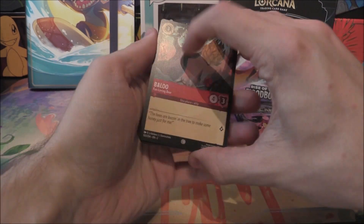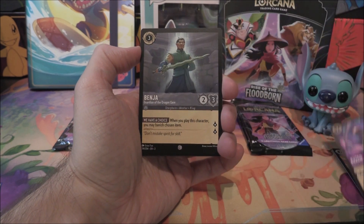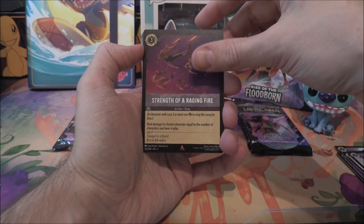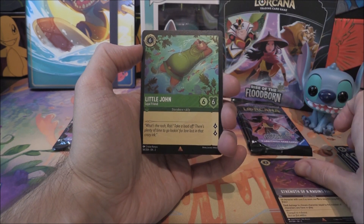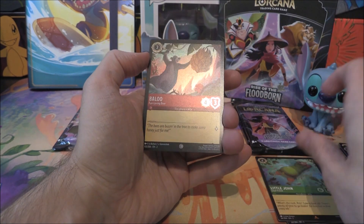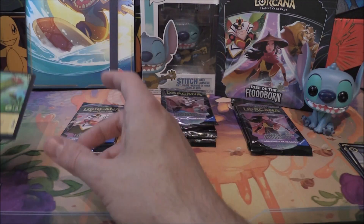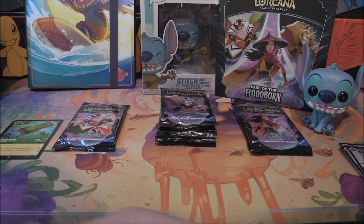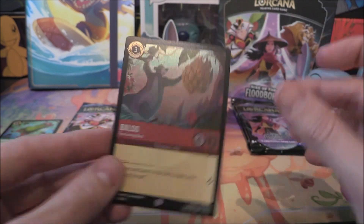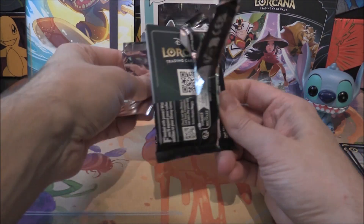First pack up — we've got Baloo, Improvise, The Knock, Rapunzel, Cuzco, Benja, Binding Contract, Minnie Mouse, Lawrence moving into a rare which is Strength of the Raging Fire, into another rare — Little John. Probably about three of those now but that's all good. And that leads us to a common holo Baloo! Very nice indeed. I'm hoping we get another Baloo in the next set — maybe like a Floodborne one, something where he gets a higher rarity and looks a bit better than the common, like a Knight or something weird — the King of Bananas or something. It'd be pretty cool.